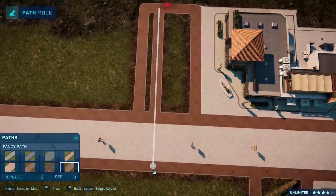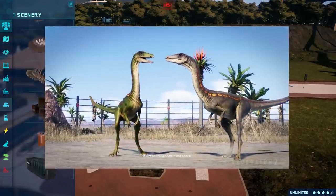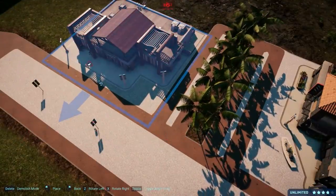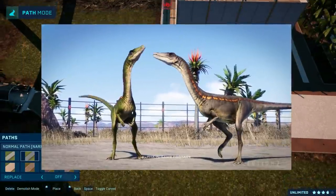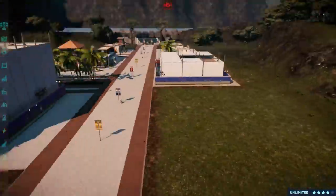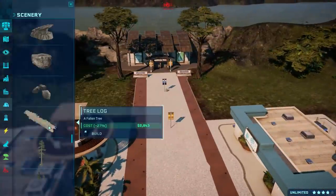We also see the Coelophysis perform a new social behavior. Gone are the days of the dinosaur cult meetings — this is a much more natural way for the dinosaurs to interact with each other. And we see the Coelophysis hunt down a goat. Yes, the goats are back. The hunting animation is similar to what we have in the current game, but not 100% the same — there are some tweaks.